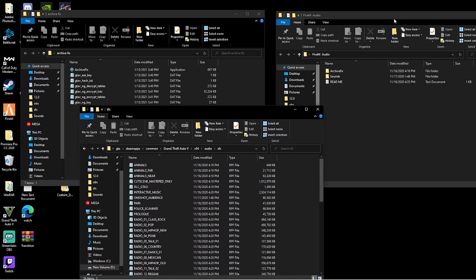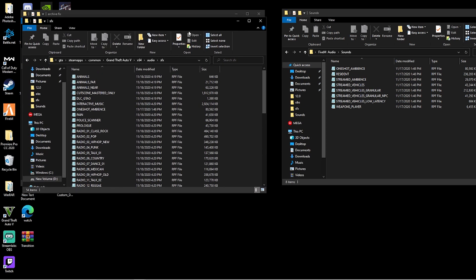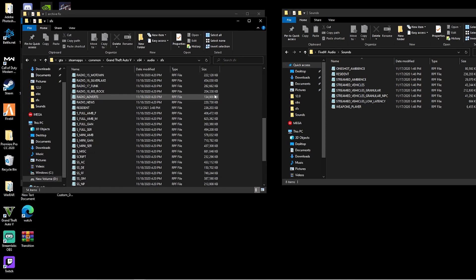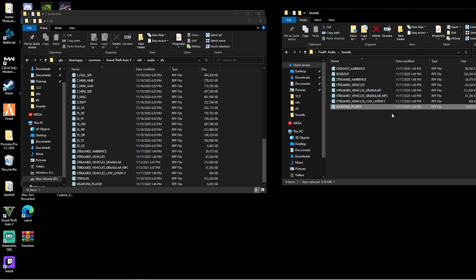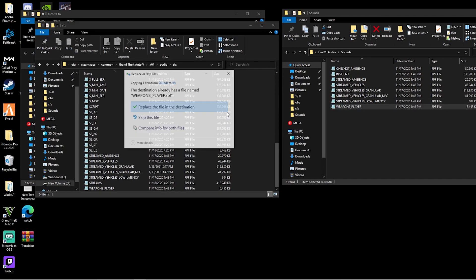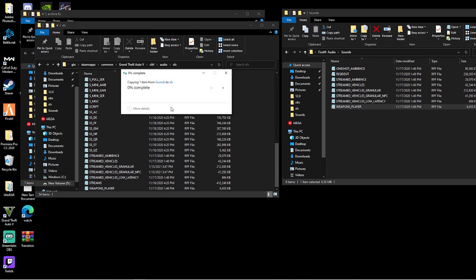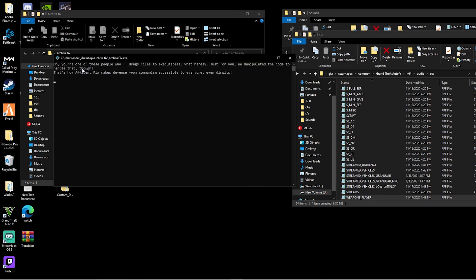Next, go into your FiveM audio gun file folder, click on Sounds, then pull up the directory and drag the files in one by one. I advise everybody to start from the bottom and work your way up. Drag it over and click Replace. Once you do that, open up the archive fix folder, grab the weapons player file, and drag it to the archive fix.